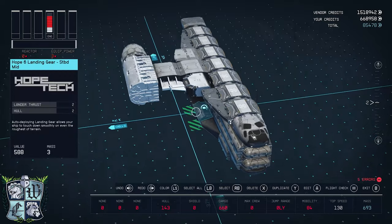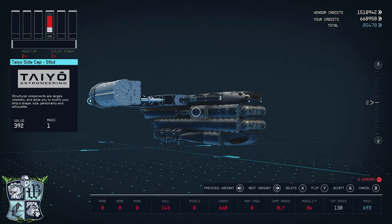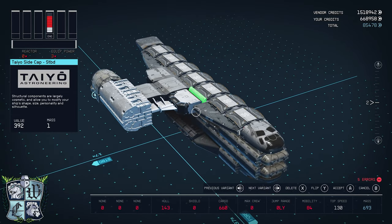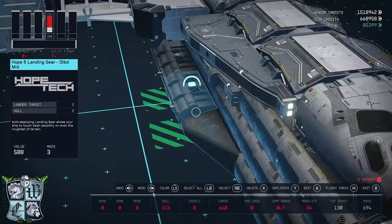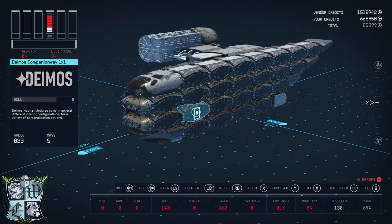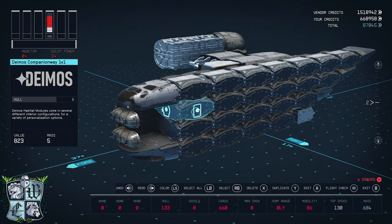We have this huge gap here, but I have a nice sneaky little way to fix it — we'll just copy one of these Tayo side caps. Look at that, it goes right there without even glitching, which really minimizes that gap and looks really nice. We won't tell anybody that part is there — that'll be our little secret.